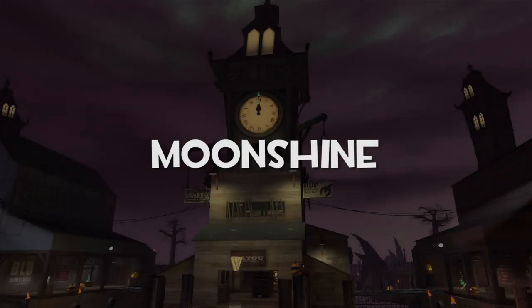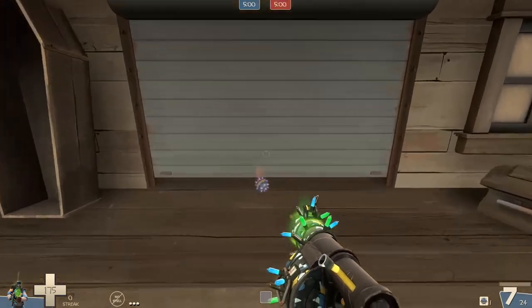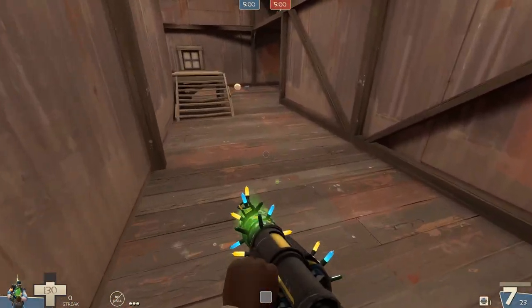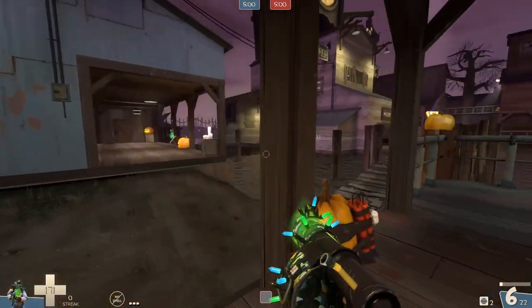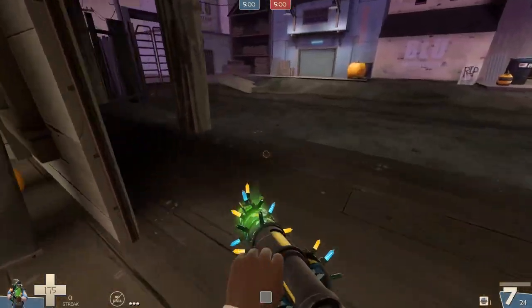Moonshine — another Halloween map and again I haven't played a great deal of it, but the options seem pretty simple. You want to come straight out the middle door and do a single sticky jump. You can go either way as both sides have a medium health pack. Do a second sticky jump to the health pack for extra speed, and you should be able to get back to full health or very close to it. The same pattern applies for the left route.